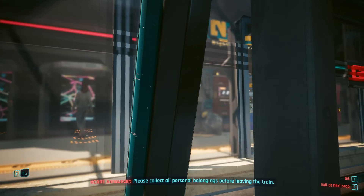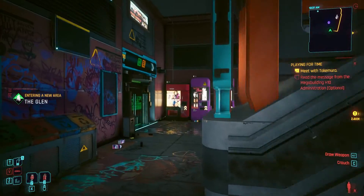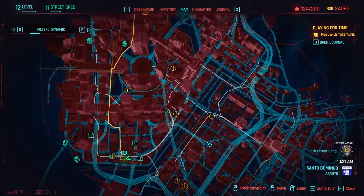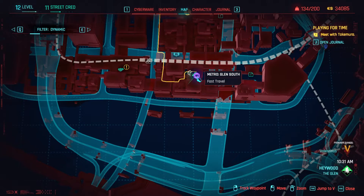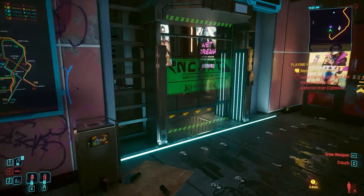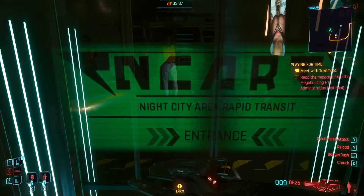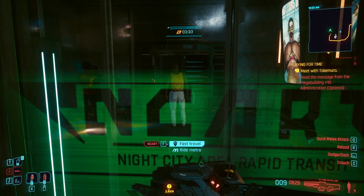And now we can exit at the next stop. What you have to look out for — when you first zoom in a little bit, you see the purple dots. Here we have Glen South.